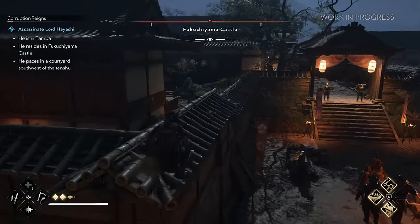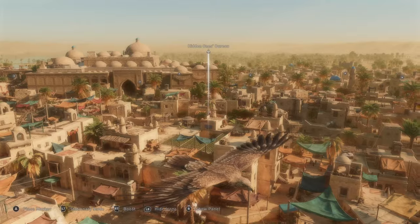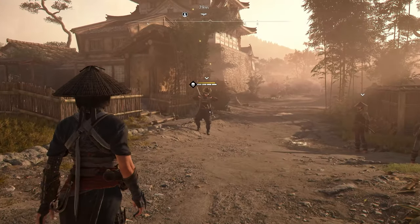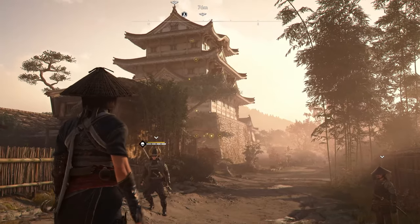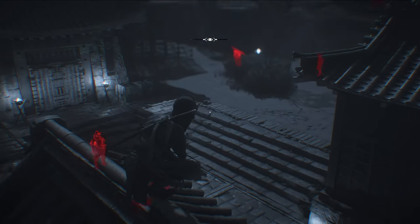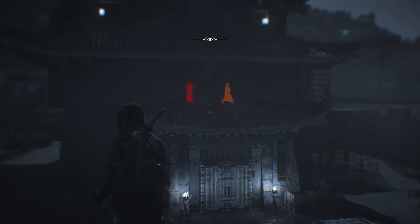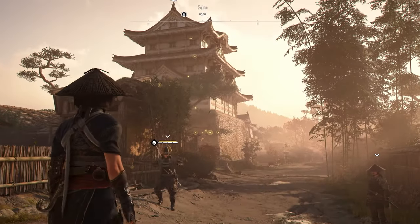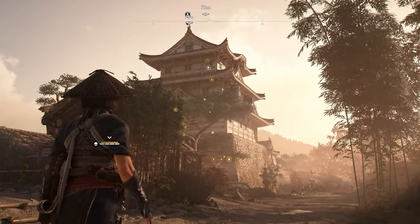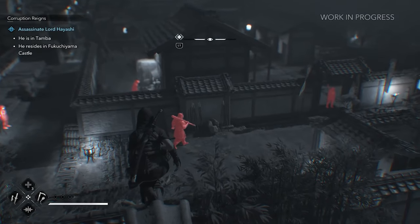Achieving perfect stealth requires mastering your environment, and this is where Ubisoft's replacement for the Eagle Companion comes into play. Instead of relying on your bird to scout, you'll now use Observe and Eagle Vision. Observe allows you to mark enemies and important objects, while using it on sync points gives you a better understanding of the area. Eagle Vision takes this a step further, letting Naoe see through walls and highlight enemies, objects, and even the sounds they make — though using it requires you to slow down to focus on nearby threats. While both Naoe and Yasuke have access to Observe, Eagle Vision is exclusive to Naoe, reinforcing her expertise as the stealth-focused assassin.